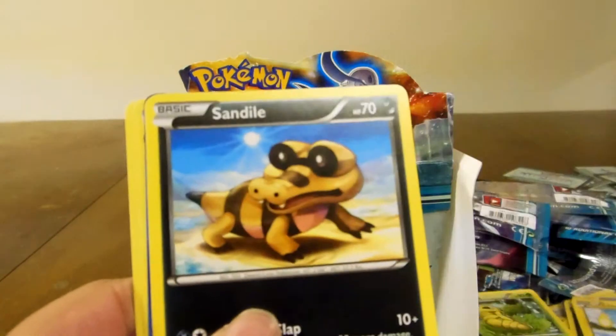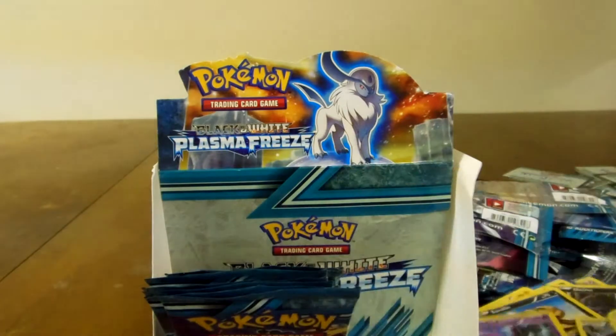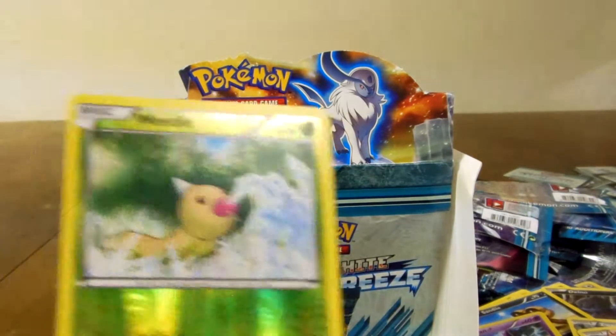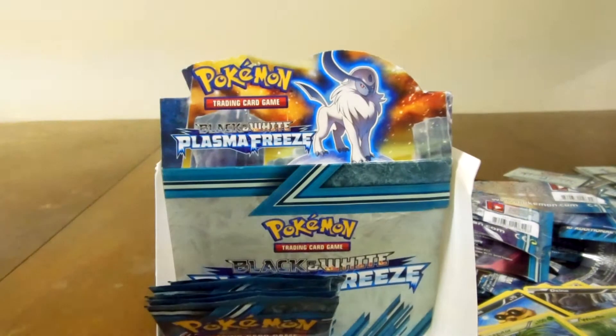Sneasel, Chinchou, Dino, Sandile, Nidoran, Shadow Triad, as well as Lampent. Reverse: Weedle. Rare: Exeggutor, whatever you want to call them. These packs keep getting real.